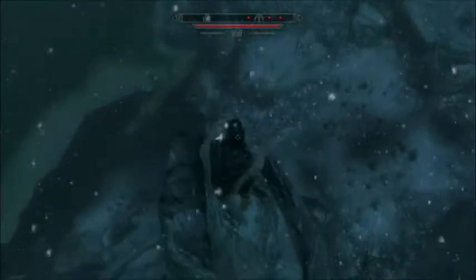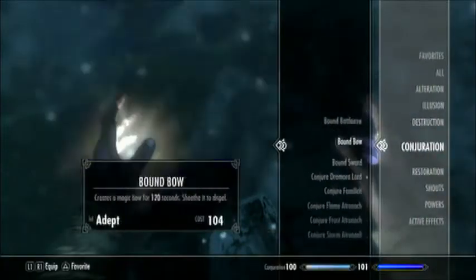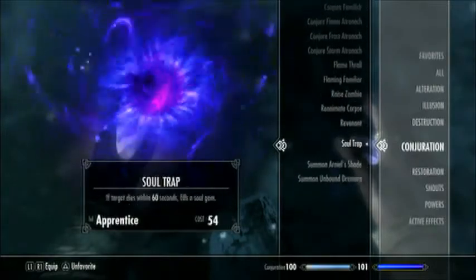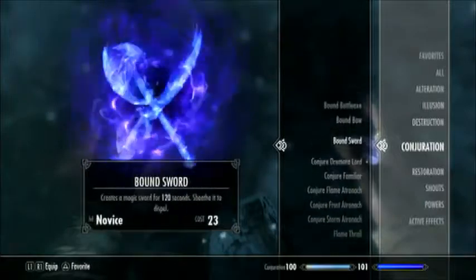I've got two methods - one was found by my researcher Marlboro NS, and the second was found by myself. The first one doesn't need any requirements, but obviously the Mage Stone is going to help with 20% faster leveling. What you need is the Bound Sword spell.